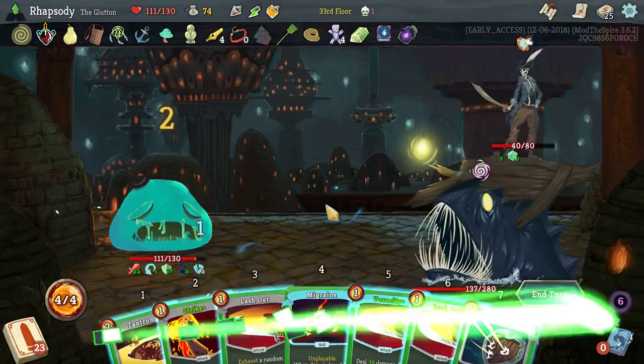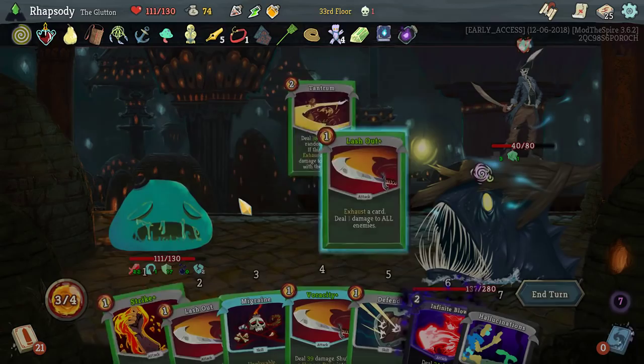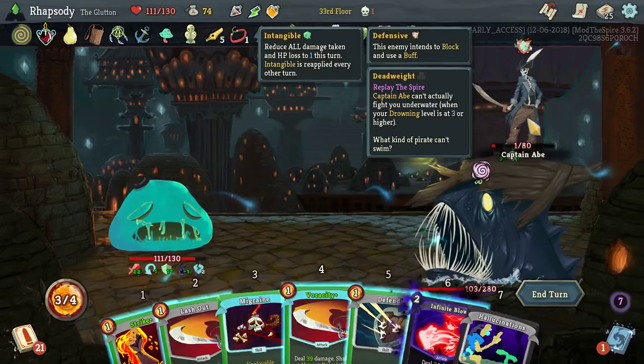Migraine is interesting — when drawn, lose one HP and draw two cards, that would be really good with this deck as well, but I haven't seen it directly on offer. Tantrum bypasses intangibility — that's cool. I have to imagine it's not the way that's intended to occur, but it's cool.